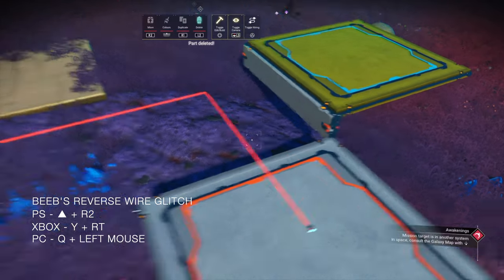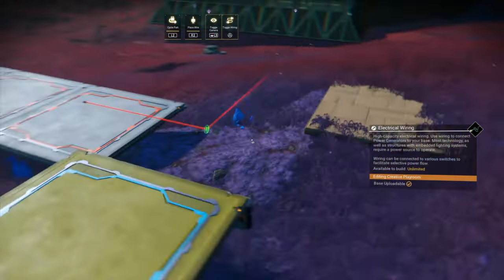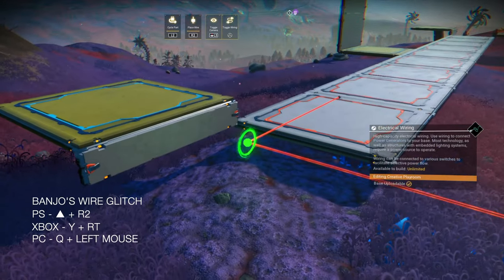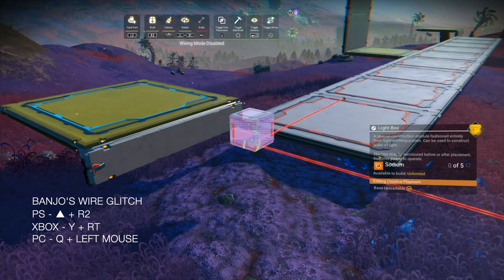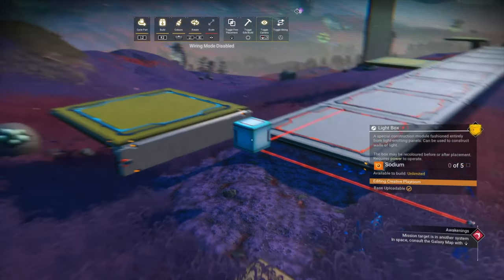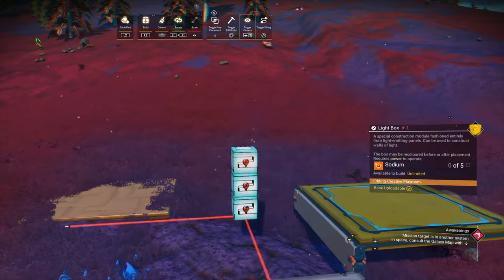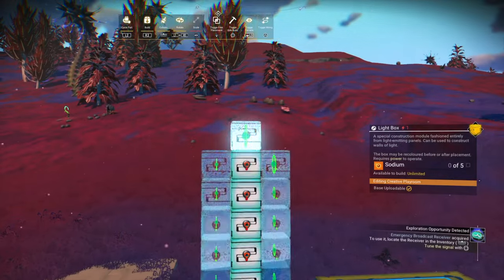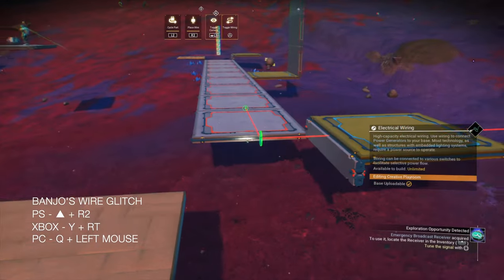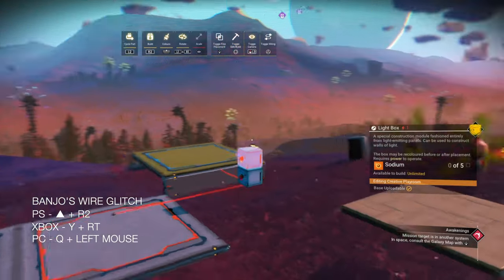The reason you came in from two different directions at both ends is so the wire can face inwards. Move the build camera so you can get the correct wire. Select the light box and then go into the wire menu. Then banjo wire glitch by hitting the place and wire button at the same time on the connector point. Then place six more light boxes above the one you've just banjo wire glitched. Do the same on the other side — as you'll notice, the electrical connector points are facing inwards.